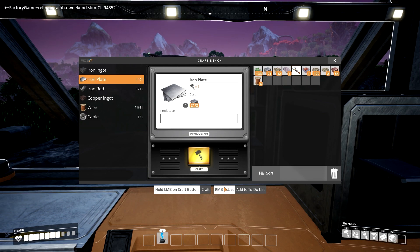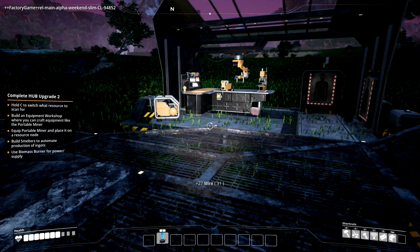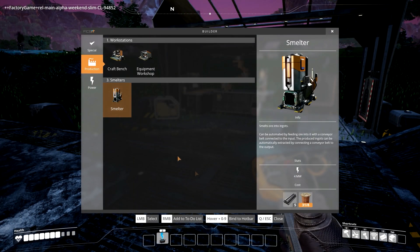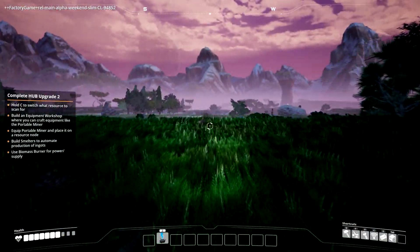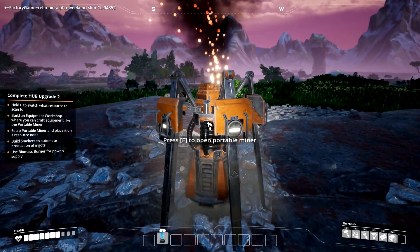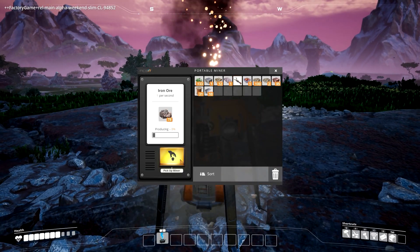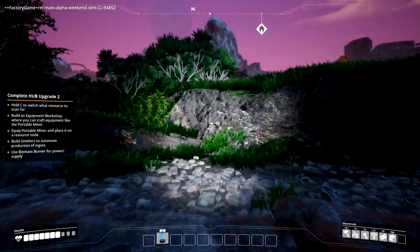I'll make all these up — was it iron plates or iron rods? I don't know — and I'm going to make some wire. There we go, I think that's all I needed. I'll find out here in a second. Let me just go grab some. I do have one portable miner down, I'll throw some more down later.